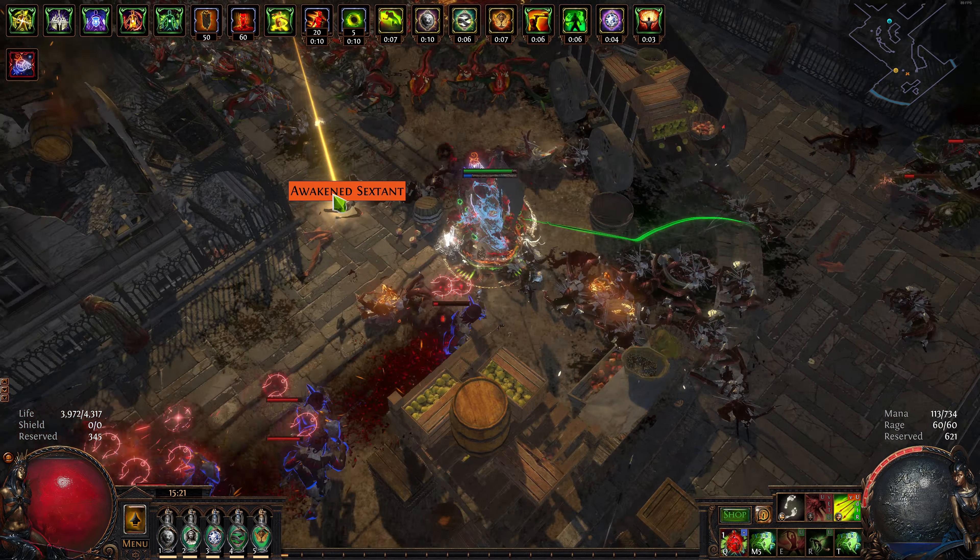I'm just going to do a quick highlight of the gear - not that this is a build anyone should replicate, but if you're interested in what I'm using. I'm doing a Roth's Coil, though it's probably better to get the rage belt or any other belt. Because I was trying to incorporate puncture, I figured Roth's Coil would get me some lucky bleeds and punctures. I use these boots because the 20% cooldown recovery rate is really nice for Mana Forge Arrow support - you just get 20% increased cooldown reduction just like that.